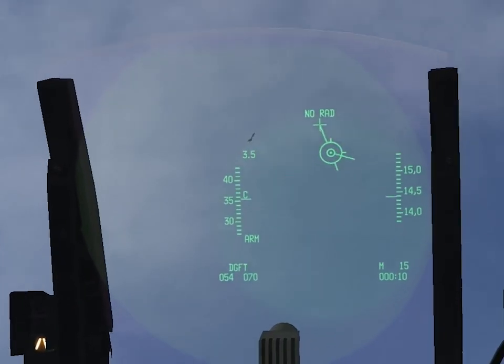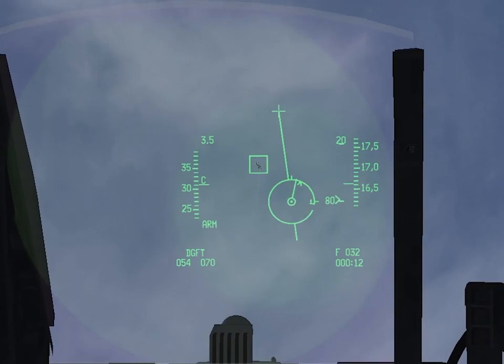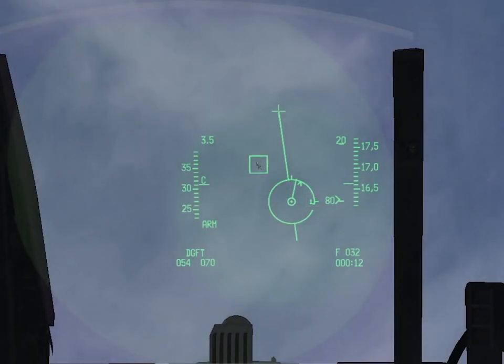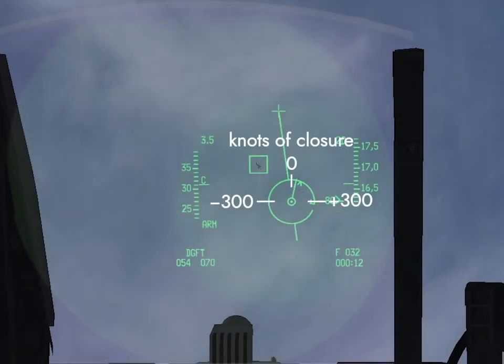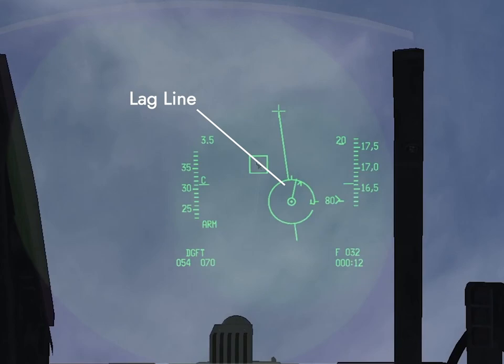Once you get a lock, the PIPPER jumps to the gun cross, then slides into position as the radar calculates target acceleration. The symbols around the PIPPER show some interesting information. We have a range L, which shows us range to the target up to 12,000 feet, and it unwinds counterclockwise as we get closer to the target. We also have an overtake caret, which shows us closure to the target — if it's pointed straight up at 12 o'clock, we have zero knots closure; if it's pointing to the right, we have positive closure; and if it's pointing to the left, we have negative closure. We've also got a line sticking out of the middle of the PIPPER — that's the lag line, and it's showing us which way the PIPPER is moving.